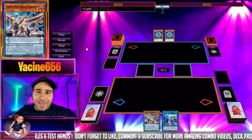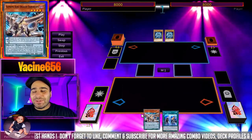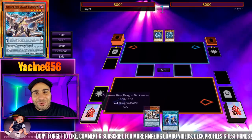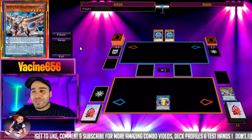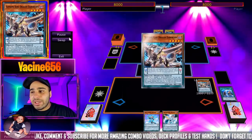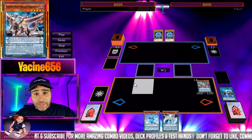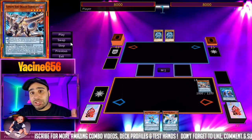This first combo is the bread and butter - Pendulum Call plus Dark Worm. Everybody knows how ridiculously filthy this is. Even if you get ashed on the Pen Call, you almost don't feel bad because you still have that Dark Worm in the grave - it's almost as if you successfully resolved Foolish Burial through a hand trap. You can get ashed and still combo off. This is a two-card combo that can play through Nibiru.